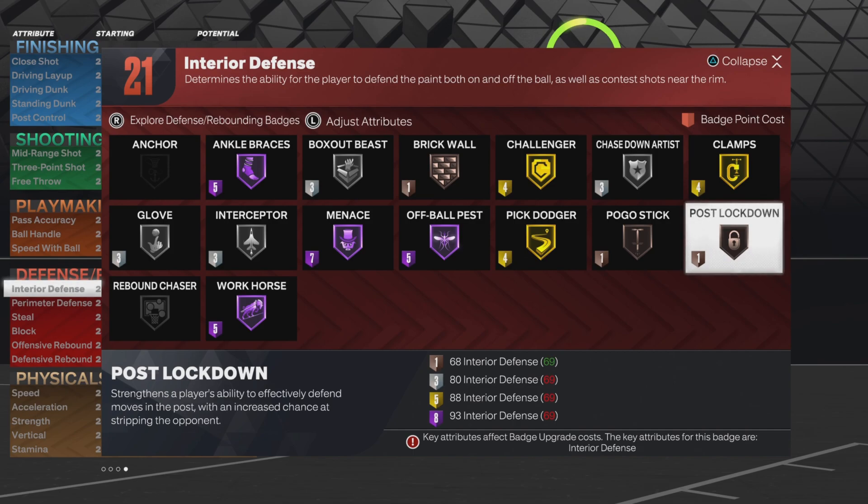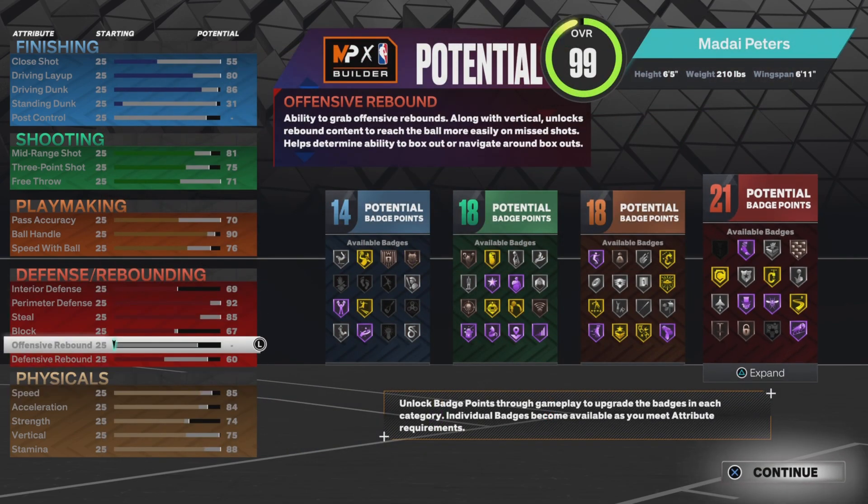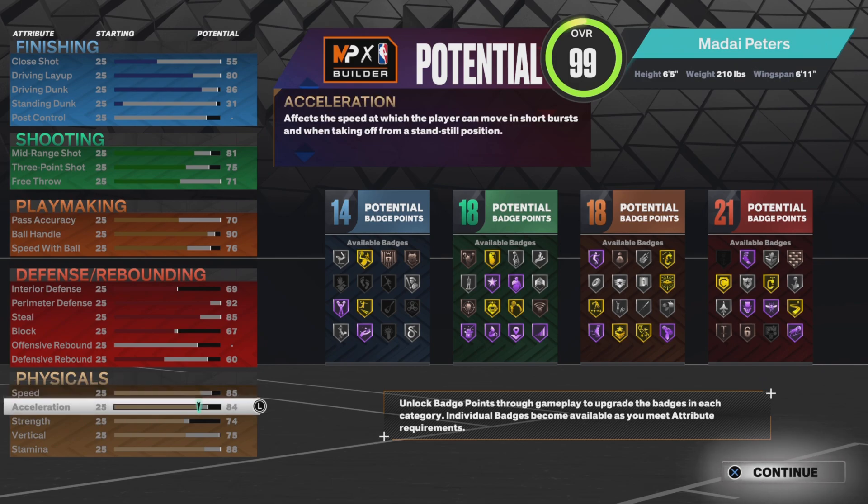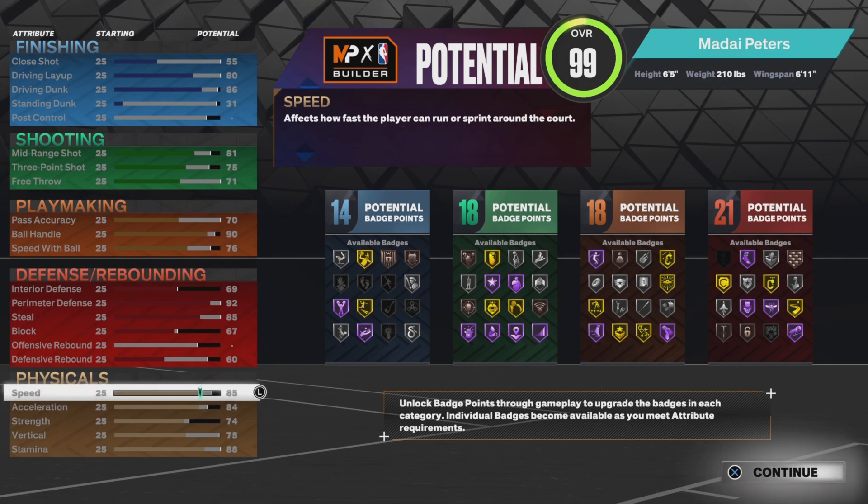Moving on to defense: max interior, perimeter for the gold clamps, 85 steal for the silver glove, 67 block, and interior at 69 so I can get post lockdown - you need 68, I went 69. Rebounds at 60 for good rebound animations. Physical stats: 85 speed and 84 acceleration. I previously said you don't need speed that high and had it at 80, but I discovered that's too slow - on defense you need speed to run and cut people off.